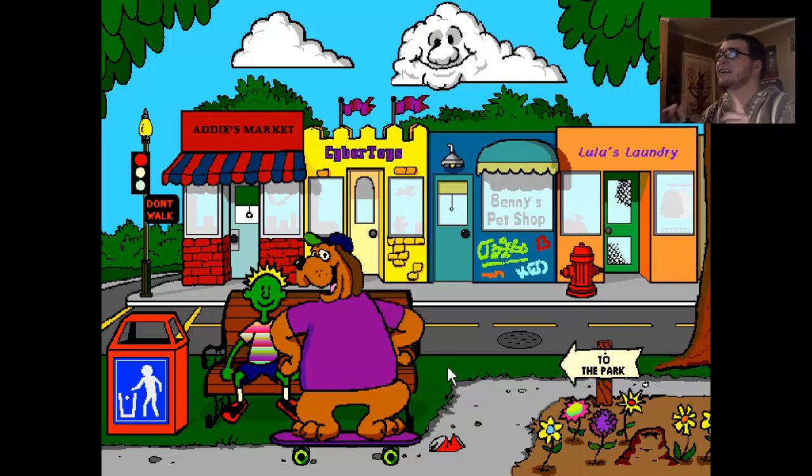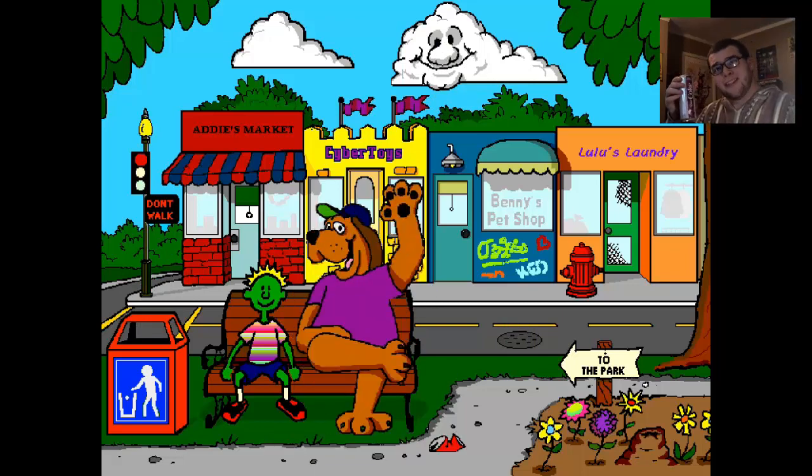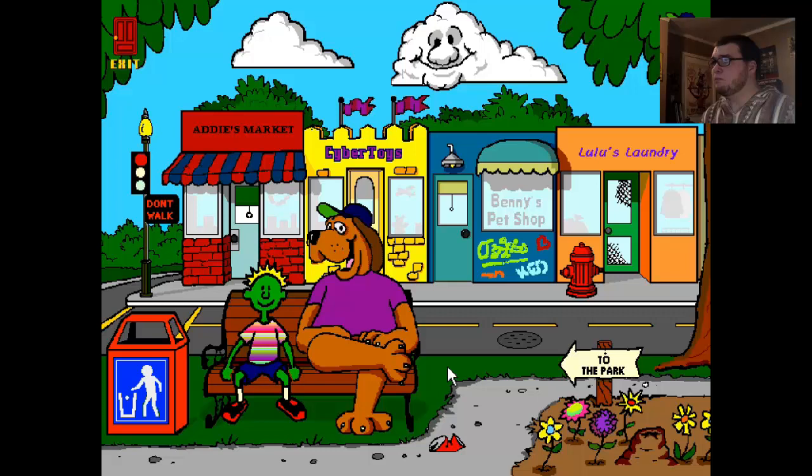My name is Gus, I'll be your friend. I can show you where the rainbow ends. I'll be your bud, I'll show you Cybertown. There's a toy store, a pet shop too, a grocery and a laundry. So let's go ahead and we're going to go into the market and work all the way down to the laundry, and then last and not least, to the park. Here we go.